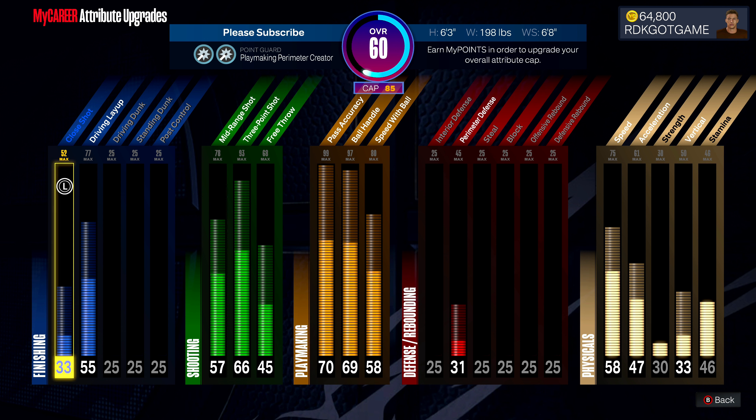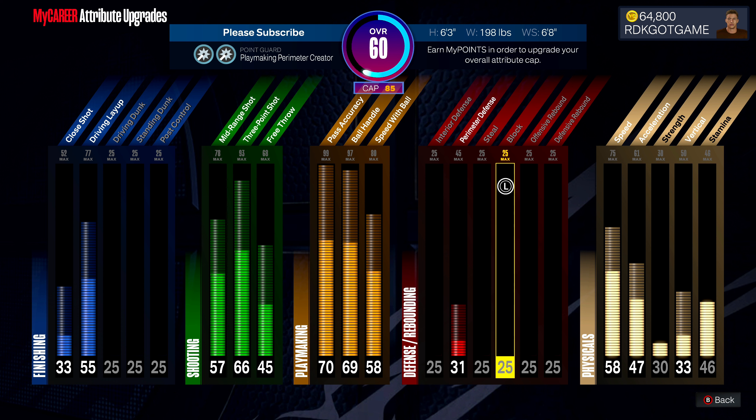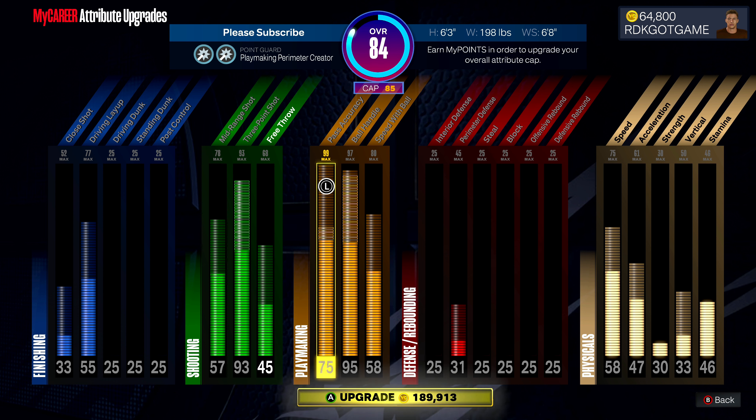What I'm gonna do is upgrade my main attributes — my main attributes are three-point shooting and then ball handling. So I'm gonna go ahead and upgrade those and see where we're at. As you can see, just to get my three-point shot maxed and my ball handling — it's not even maxed, it's at a 95 — and then my pass accuracy to a 75.